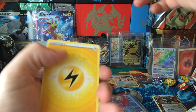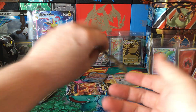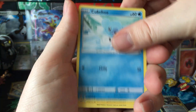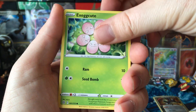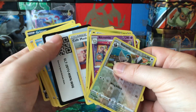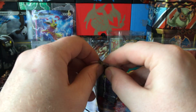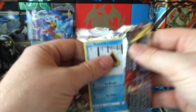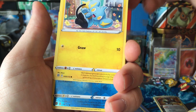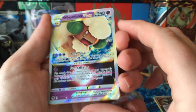Kingler V. All right, last one. Here we go. Snow Rot, Nose Pass, the Natu, Pachew, Shink, Espusal, and the Whimsicott V-Star. All right.